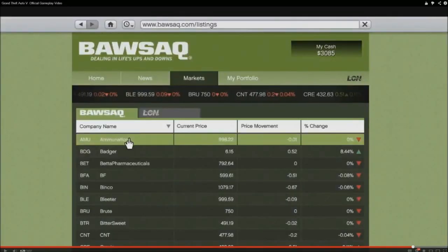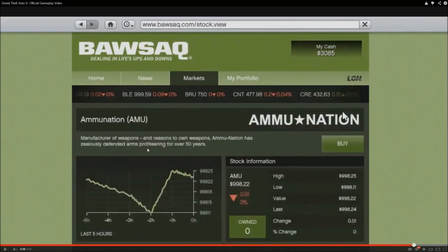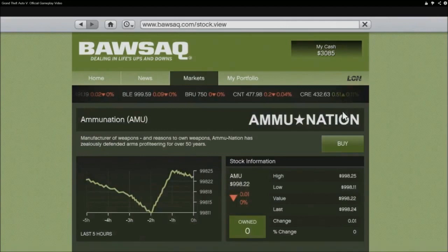You can invest in stocks. This interface is clearly modeled after a Mac — this bar is modeled after that, not a PC. I also like 'Bossack' rather than the normal actual stock names — clearly a play on words, meant to be 'Ballsack,' with the tagline 'Dealing in life's ups and downs.' Nice play on words. You can invest in stocks — that is awesome, another way to make money. And you can invest in AmmuNation, the store we've been going to since the early days of Grand Theft Auto. You can finally invest in them and look at their stocks. Very cool.